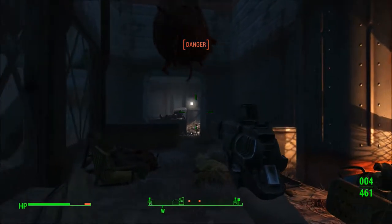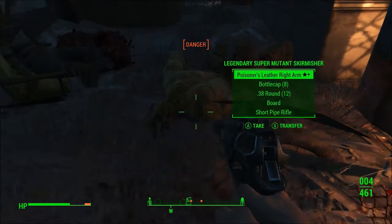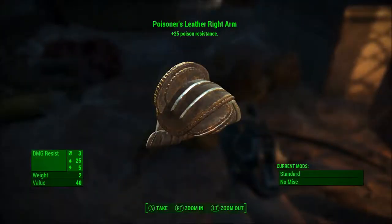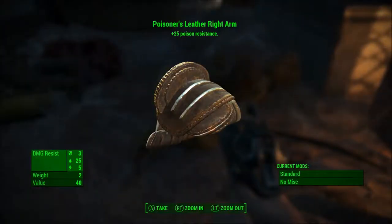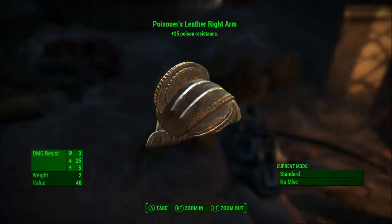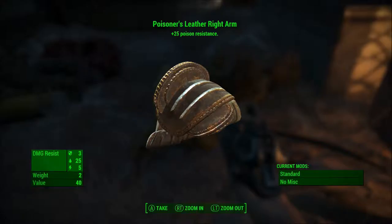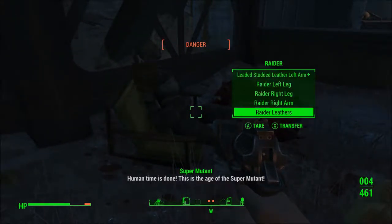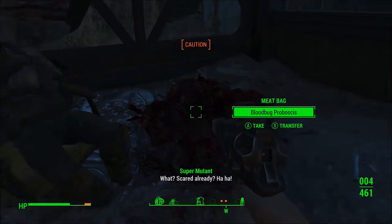Oh, he's a legendary. Whoop — yeah, he fell down. There we go. Where are the other two coming from? I want to loot this guy first. Ooh, Poisoner's Leather Right Arm. Let me look at this — poison resistance, huh? That would actually be nice, a little bit. We can pull the mods off my old one and replace them on there.